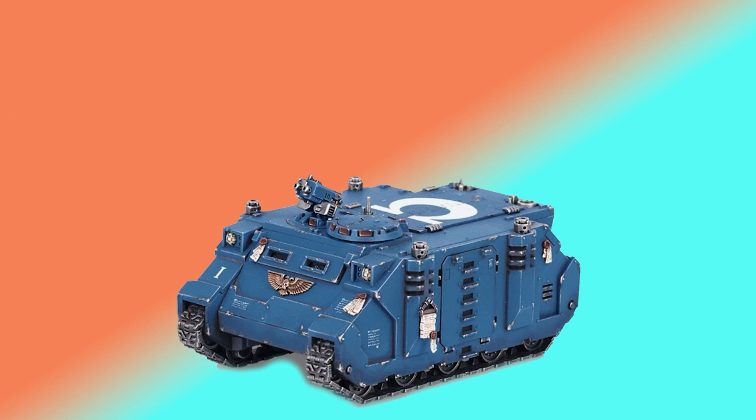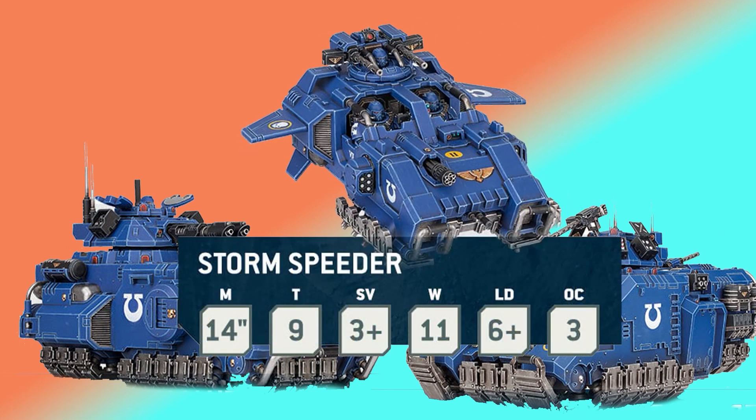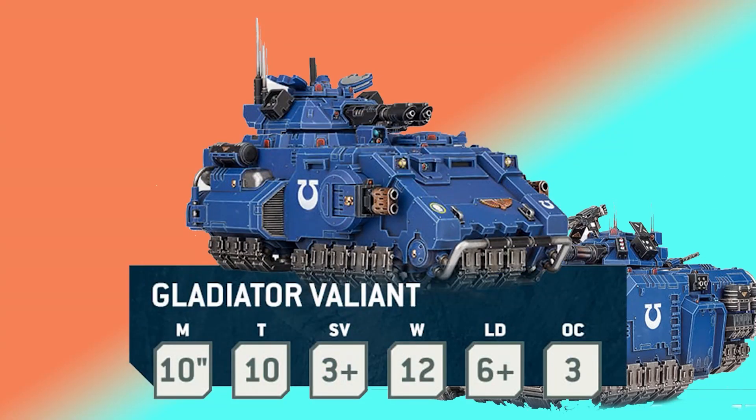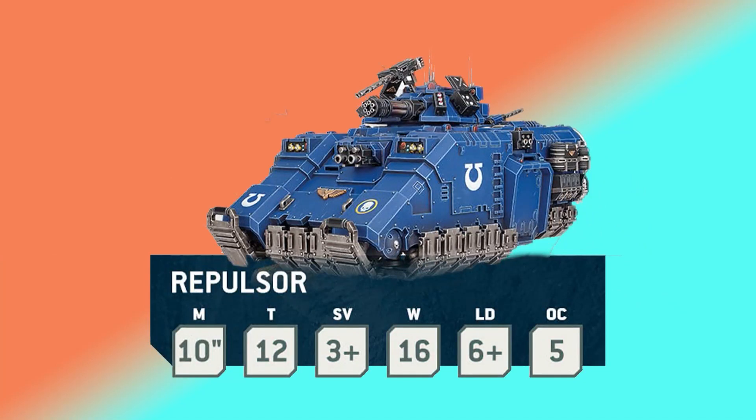Not only are we revealed the Rhino, but we get to see the Stormspeeder, Gladiator Valiant, and the Repulsor. The Stormspeeder is losing 2 inches of movement but gaining 3 toughness, keeping that 3-up save, and actually gaining OC3 meaning it can outhold just a single infantry. The Gladiator is going up to T10 and staying at 12 wounds, and the Repulsor is actually going up to T12.